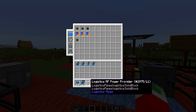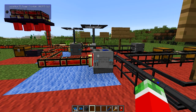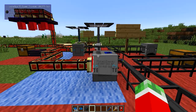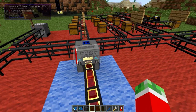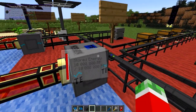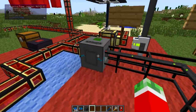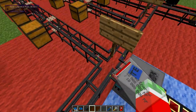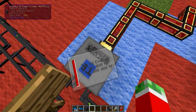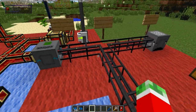To get started you will need a couple of things. First of all is the Logistics RF Power Provider. The Logistics RF Power Provider is the block that actually pumps power into the Logistics Pipes network. I hooked it up to another power source to demonstrate that this will eventually send its power through these pipes to the actual machines you want to power. Don't confuse this with the Logistics Power Junction, as the Power Junction only powers the actual pipes so you are able to send items through. The RF Power Provider only powers third-party machines and not things that are actually connected to the network.